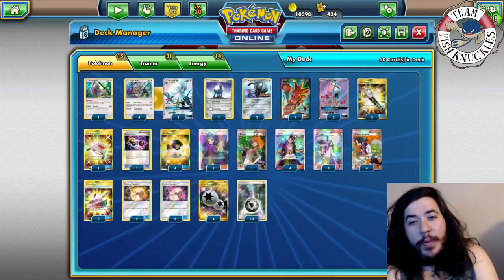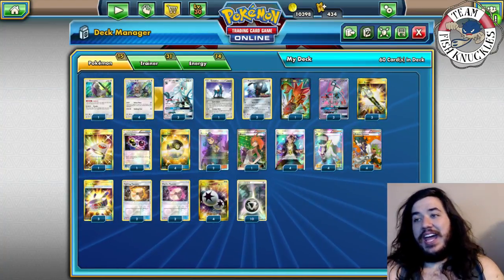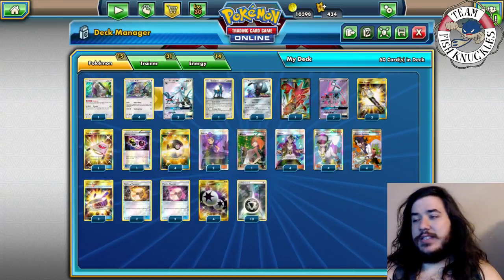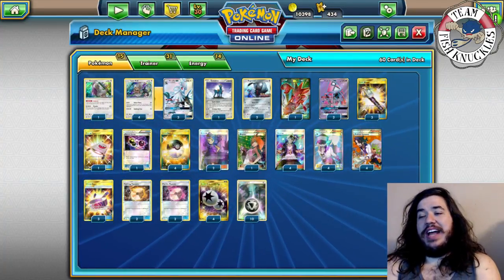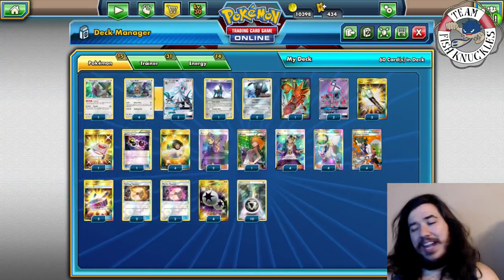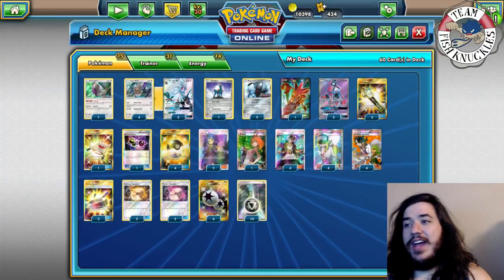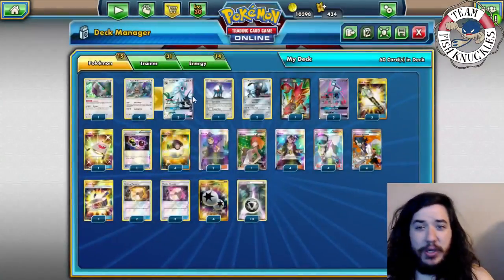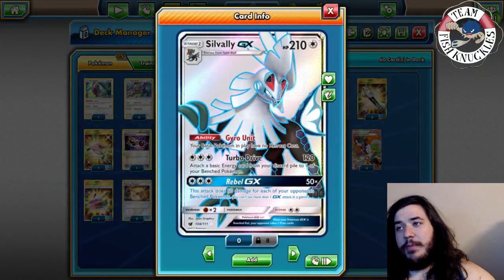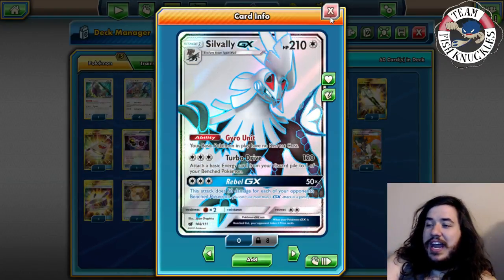Welcome back to Team Fish Knuckles. Today is Main Deck Monday and we continue our Crimson Invasion review. Today we're looking at Silvally-GX. With Silvally there's almost an endless number of combinations you could play this deck, and that's because Silvally is a Colorless type. He looks far away but he's actually a Colorless type - a really interesting Pokémon with 210 HP and the ability Gyro Unit.